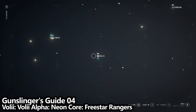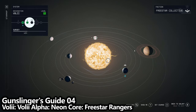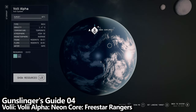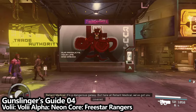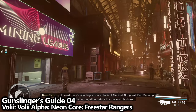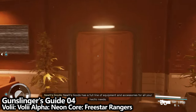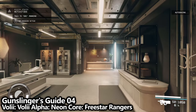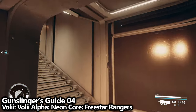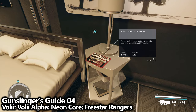Next up, we are in the Voli system on the planet Voli Alpha in the Neon Core area. This will be a location you'll definitely visit in the All That Money Can Buy main mission, which is roughly the sixth main mission of the game. From the center of the Neon Core, near the Trade Authority, across the alley, find the Free Star Rangers. Enter through the door into the back area, head through the door on the right-hand side in the corner to a staircase, take that staircase to another door, and find Gunslinger Guide 04 on the table.